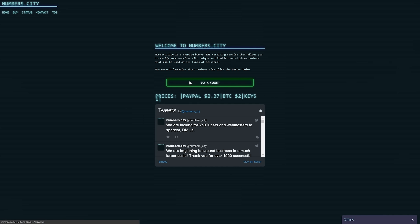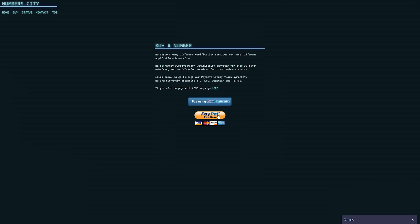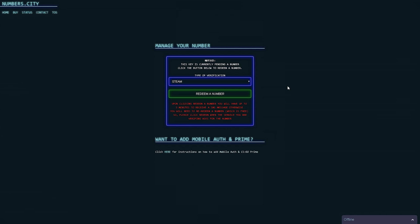Essentially you'll talk to one of the admins, make a trade with them, and then they will send you a link to get your number. So I'm going to acquire a number right now and show you how to use it. After you've made your purchase, you'll be greeted with this page.